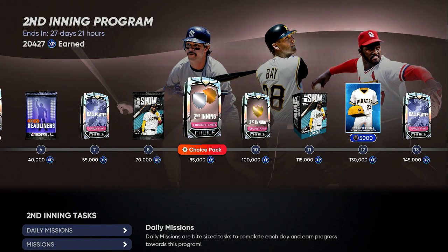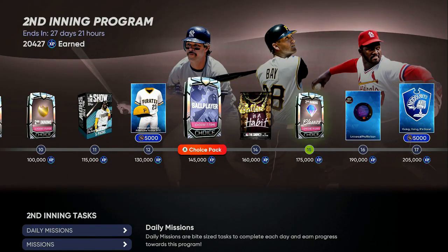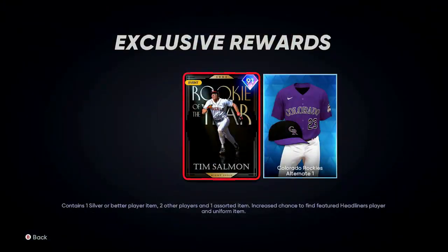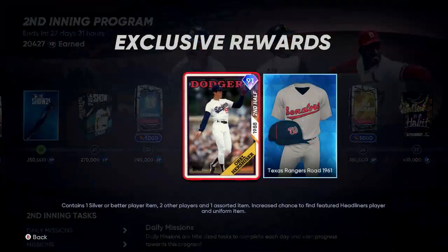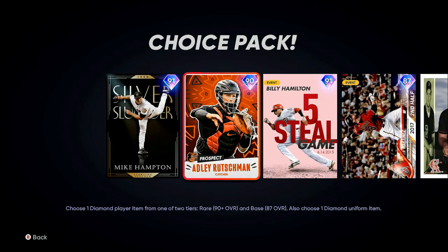You get a 90 overall diamond, a lot of unlockable stuff, headliners from 79 to 84 overalls. You get free packs, free stubs, free XP, and throughout this program you have a chance to get seven to nine guaranteed diamonds — plus a chance to pull two or three more diamonds from packs. You can also get earlier cards for free and complete the set, and at the end you get a free live series player.